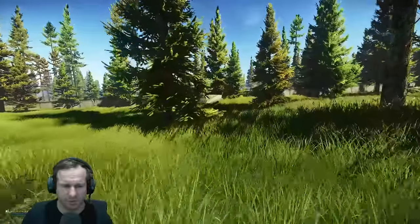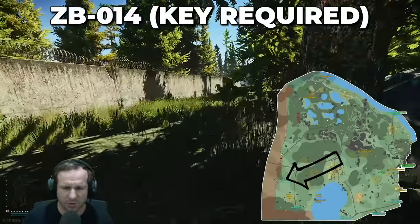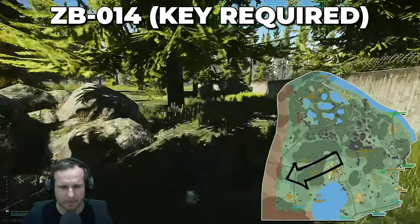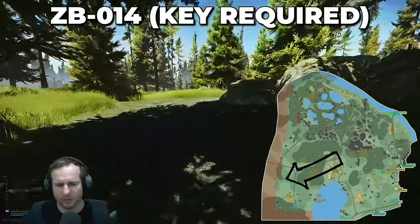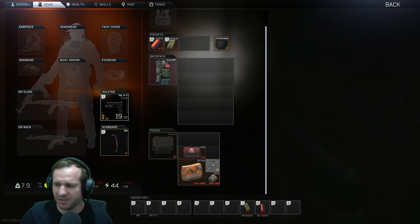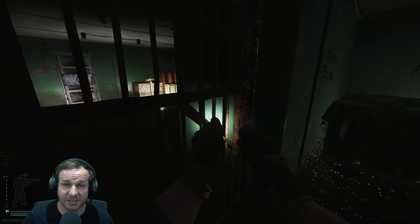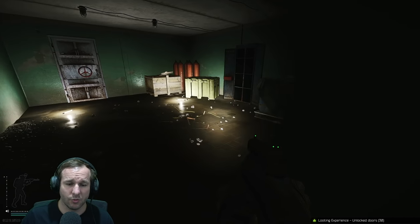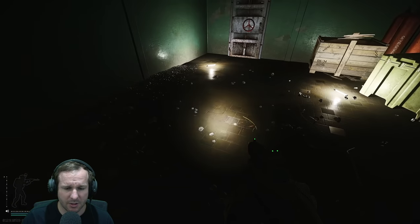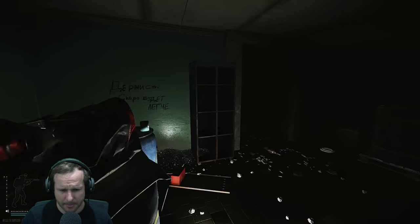The last thing I want to show you is ZB014, just on the other side of these rocks here. If there's green smoke you can extract from here, otherwise you will need the ZB014 key to open it up. In the past this was a great spot to get 60-round 5.45 mags — they were really good — but this patch they kind of removed them. Down here you can generally get 60-round mags on the floor. If there's green smoke, you can extract from here.